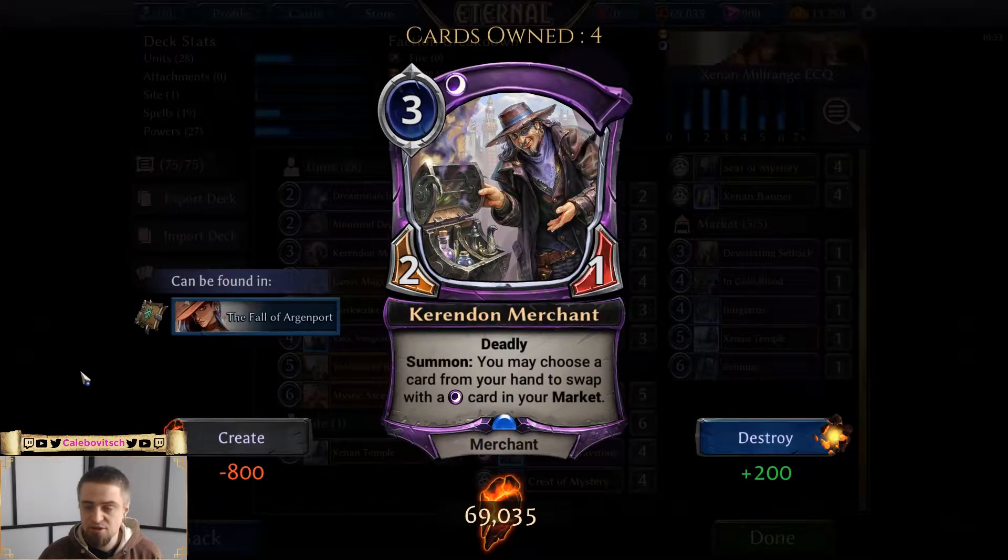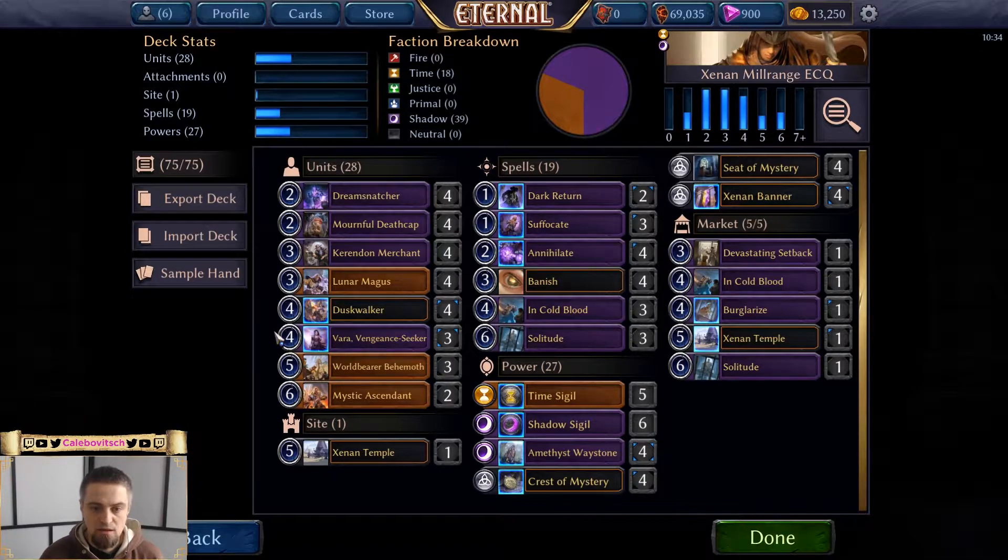Next up: merchants. Currently the choice is between a time merchant, shadow merchant, or Zenon smuggler. I wanted as many Solitudes as possible, and Solitude is a shadow card, so the shadow merchant is the pick. I'll talk about the market in a moment.